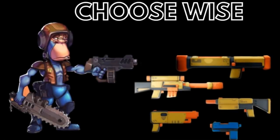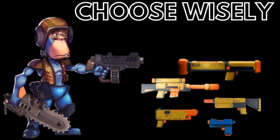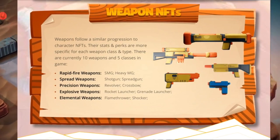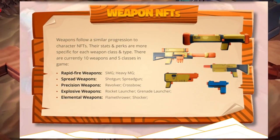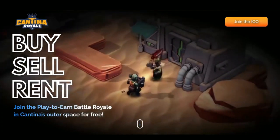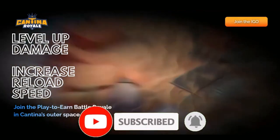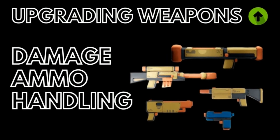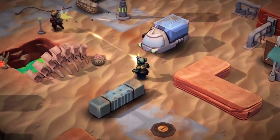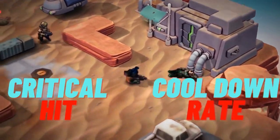In Cantina Royale, players must enhance their weapons for faster kill rates and better functionality. Upgrading your weapon is the key to leveling up. There are five weapon classes, each containing multiple weapons. Players start off with basic weapons without any special perks or bonuses, but as the game develops, players will get their hands on NFT weapons that they can buy, sell, or rent on the NFT marketplace. These NFT weapons can be upgraded to gain merits that expand the damage area, increase load speed, and increase damage. Upgrading weapons automatically increases base stats such as damage, ammo, and handling, and weapons that reach certain levels gain perks like critical hit multiplier and cooldown rate.